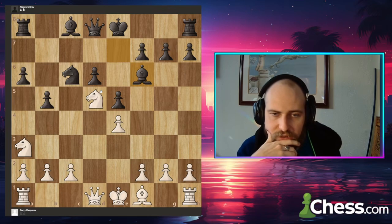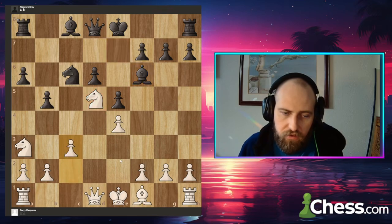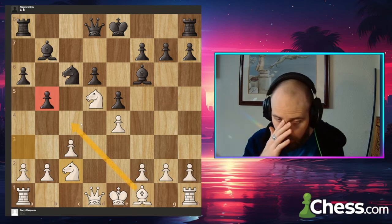I'm guessing that Kasparov is not going to be taking that bishop, because that's a pretty nice knight there on d5. Instead, we see c3 — it looks like he's just restricting some of the knight's movements, that knight on c6, and then potentially opening up a square for his own knight to jump to c2 and reroute. This would actually look pretty nice on e3, I think.